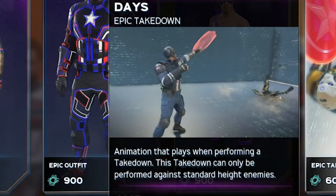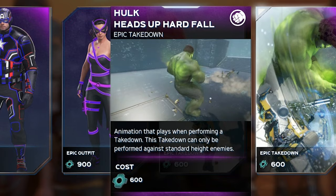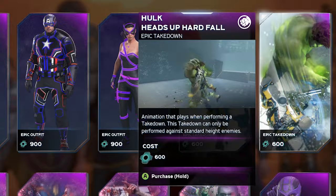Then we got the Captain America line — let's look at that one more time. And we got Hulk doing some work — hard fall, picking them up, then dunking on them like a G.